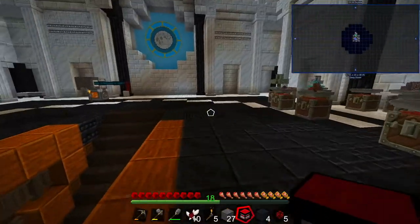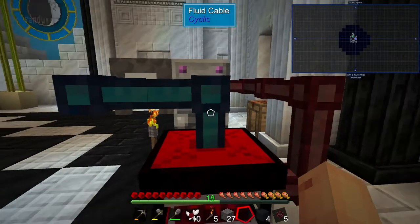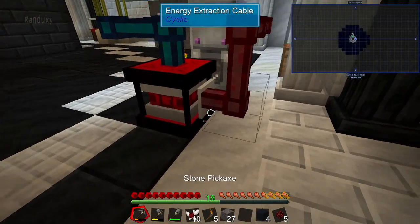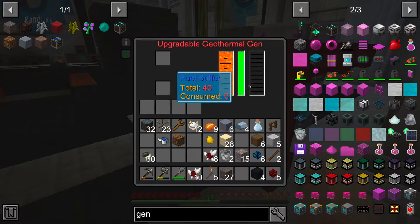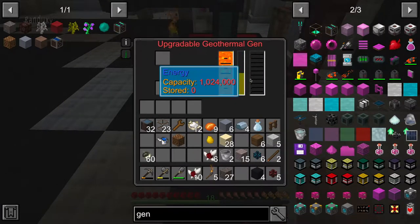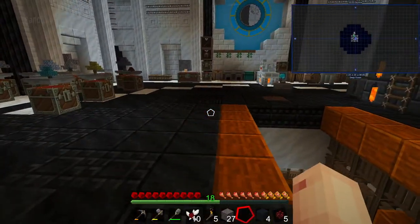We make four of those plates and then we should be able to make the upgrade. Now this one should be a bit quicker. The pipe must have been full of fluid because it all just poured in there. It doesn't seem to be going any faster though — maybe I need to put upgrades in here. It seems to be working fine for what I need, so that is done.